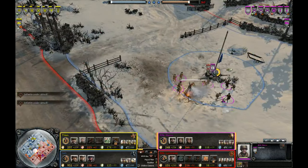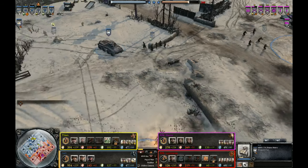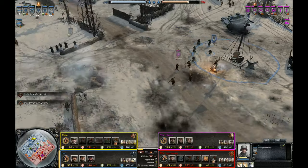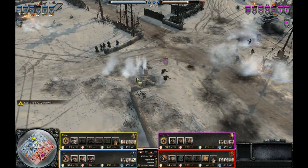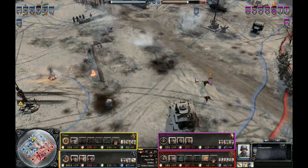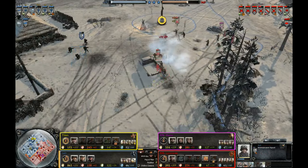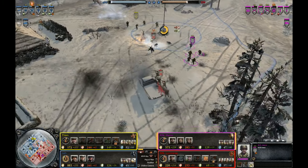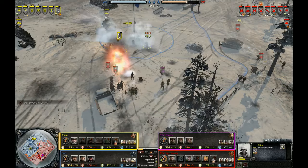On the right side of the map the Ostruppen were able to capture the fuel point, which is really good. Right now the Allies are at pretty much half the fuel income of the Germans because of this harassment. But in the center they're still losing the fight because of the pretty good unit control out of Burt. However, Burt is floating a huge amount of resources, which is a very big detriment. If I was him I would definitely go for a Stuka at this point, because it would be really good against these Allied infantry groups that keep harassing the Germans at every turn.